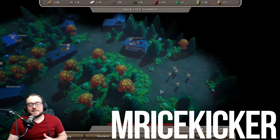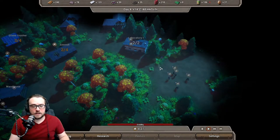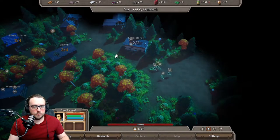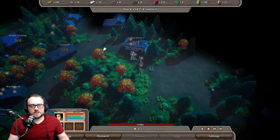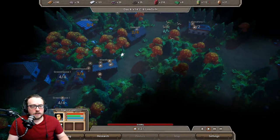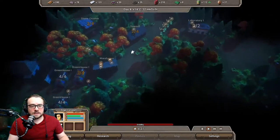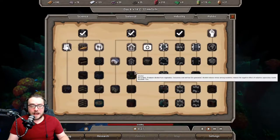Hello everyone, welcome back to part two of our beginner tutorial on The Last Haven. This is our second playthrough officially. We had our first look series, messed around a little bit once the update came out, and this is really our second playthrough. Leaving off from the first episode, we have our greenhouses, our sawmill, stonecrusher, things of that nature. Our research is still happening.